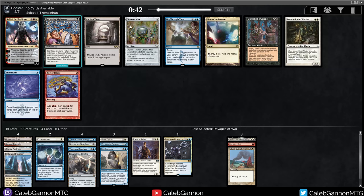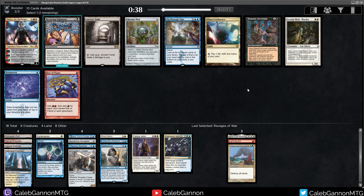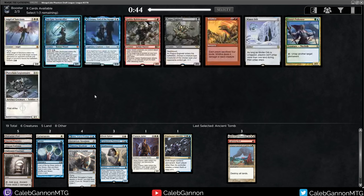We have Chromox, Ancient Tomb, Mana Confluence, and Leonin Relic-Warder. I would love to have all of these. This is actually looking like a pretty decent Ancient Tomb deck with Smuggler's Copter, Spyglass, Spellseeker, Research, Blade Splicer, Palace Jailer. So I think I do take Ancient Tomb. Relic-Warder might actually make it around the table - not the best combo with Ancient Tomb, but it's still decent.